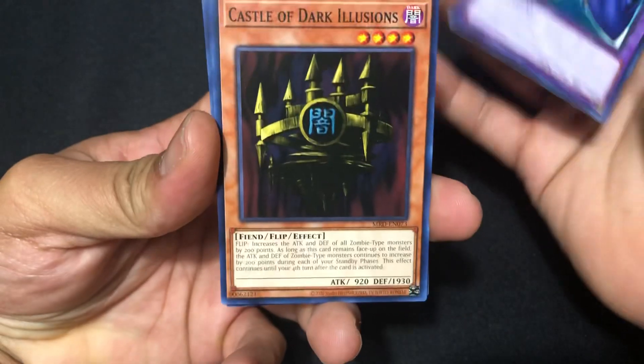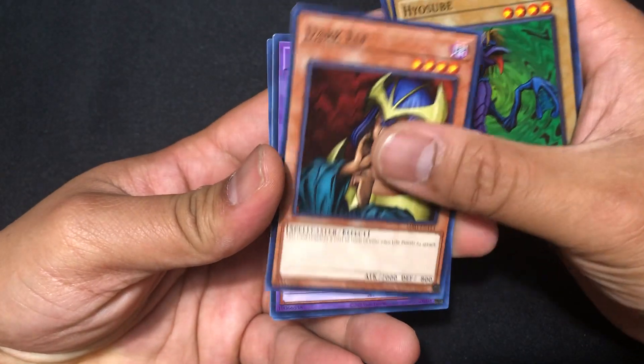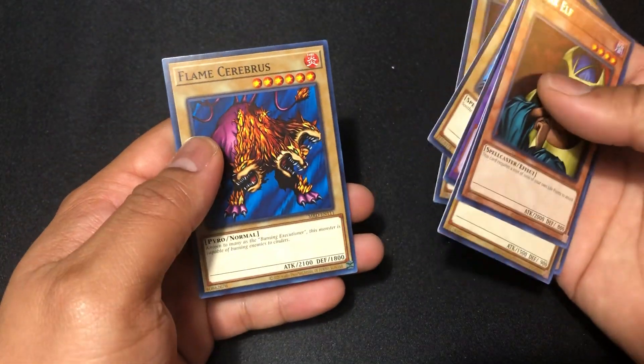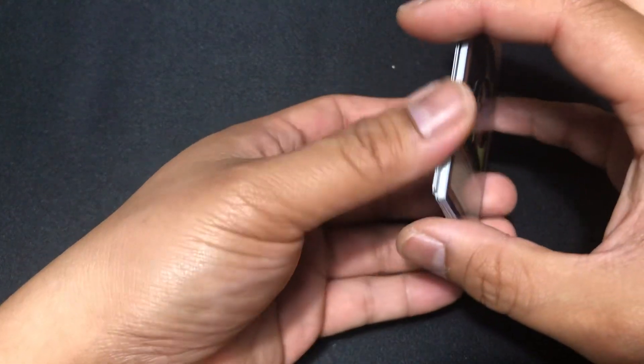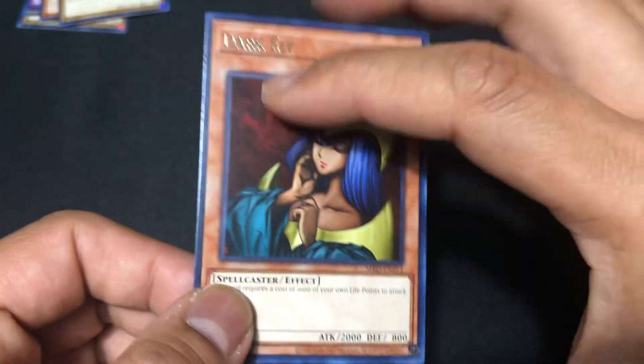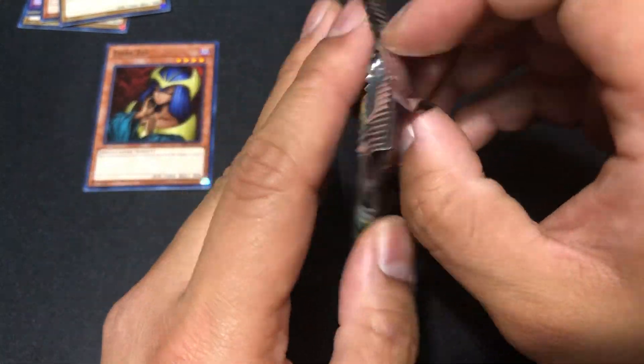Alright, straight into the first pack. I forgot who's in here — I think Summoned Skull might be in here. Deep Sea Shark, Castle of Dark Illusions, Ancient Lizard Warrior, Hyosube, Dark Elf as a rare, Roaring Ocean Snake, Lady of Faith, Jellyfish, Flame Cerberus. Not first pack magic, but this is a crazy card — Dark Elf, 2000 attack for a level four. Pretty overpowered back in the day.